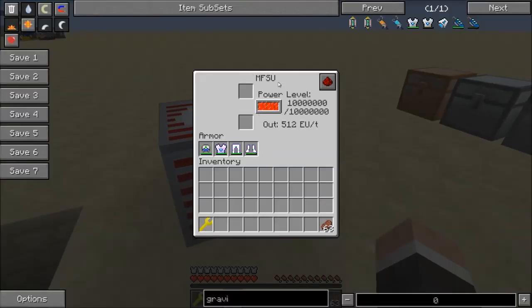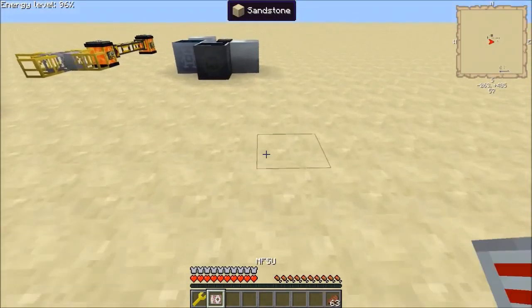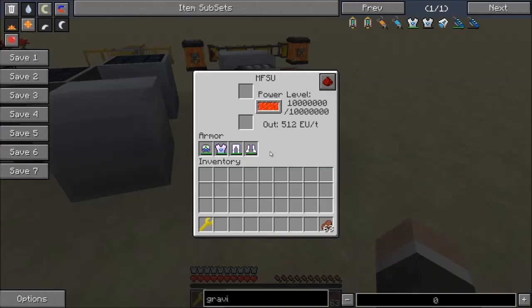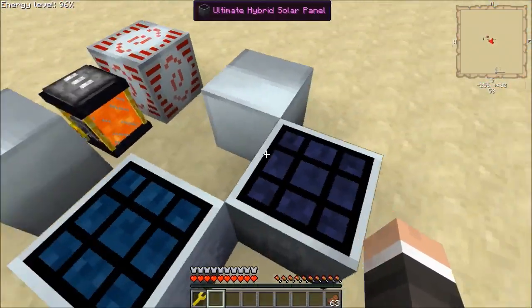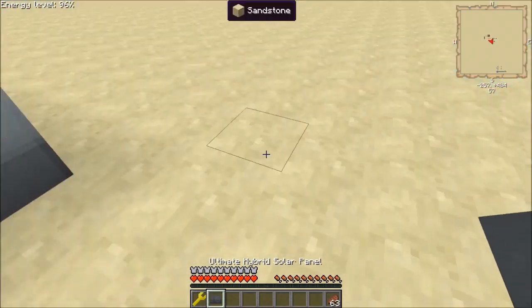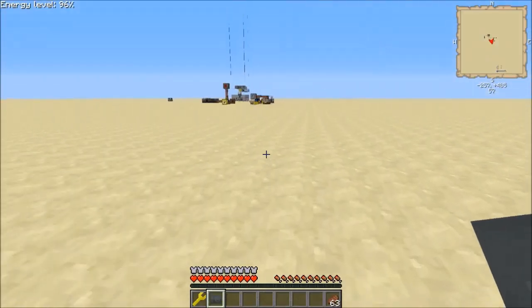So you got an MFSU that you want to move — no problem. Shift right click with this guy, and there you go, still full of power. This would be really good especially if you're going on a long journey and you're taking your quantum armor or whatever with you.